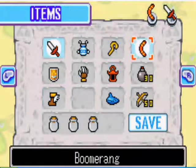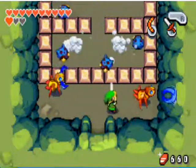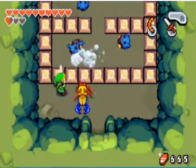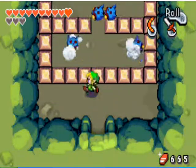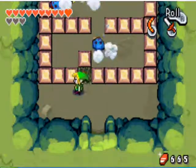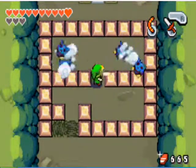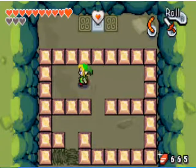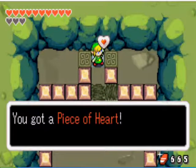Then you'll come to a room with a bunch of enemies. I find it easiest to use a boomerang here — you're in a pretty tight space with these little scissor enemies, so watch out for that. Once those are dead, you'll have to try to figure out which blocks to push. They're the ones closest to the left. Then go through and kill all these other little beetle things that are very annoying. The ones in the middle you'll be able to push up, so just do so and grab Piece of Heart number 26.